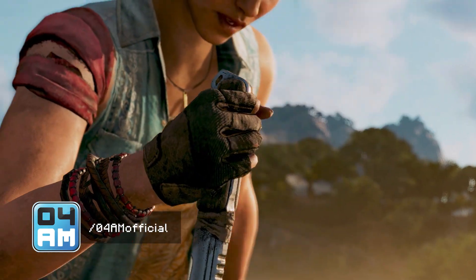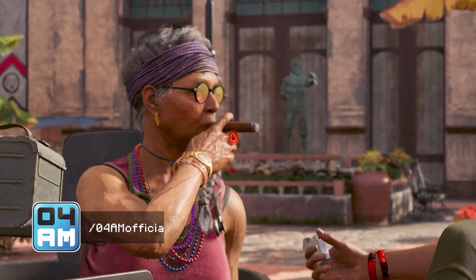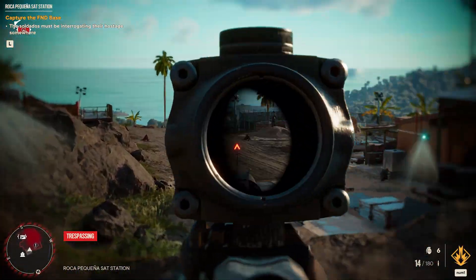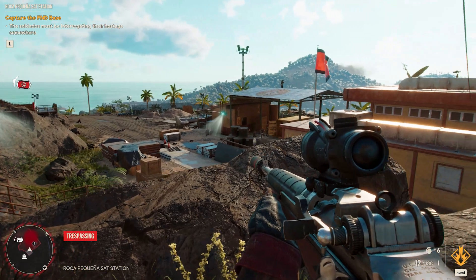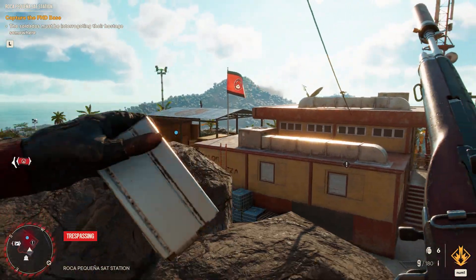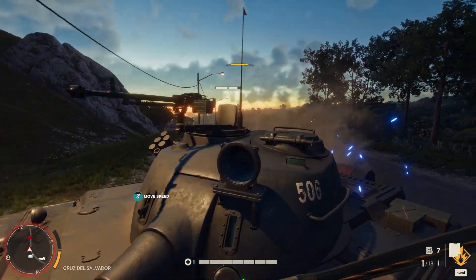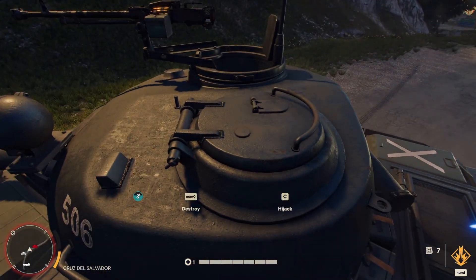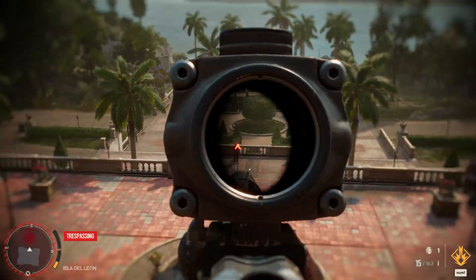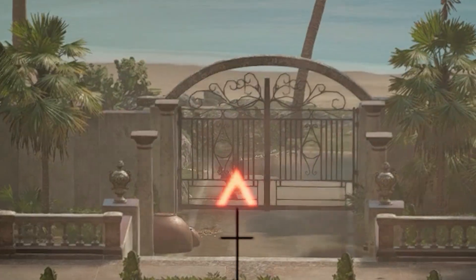Hey, what's up guys? This is Foriyama again, back with a new Far Cry 6 video. Today I thought it was time to share my ultimate build with you guys, which easily allows you to clear the entire game. You'll be able to one-hit kill everything, pretty much from commanders to assault choppers and even tanks. And while you're doing this, you won't even trigger any alarms. This one is so much fun to use. Let's get right to it.